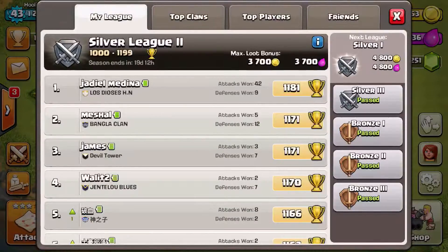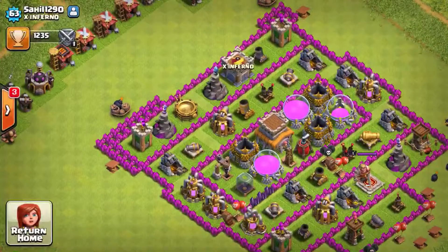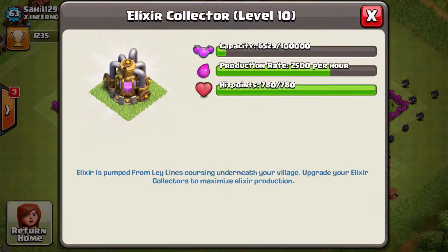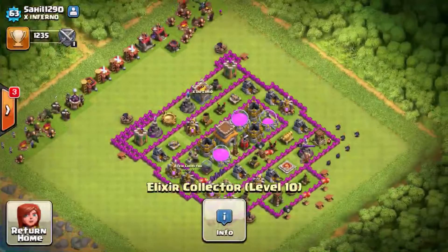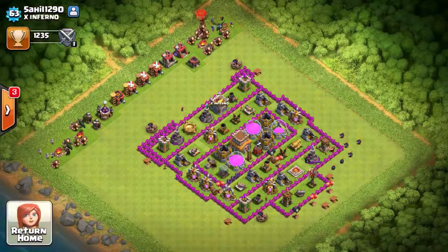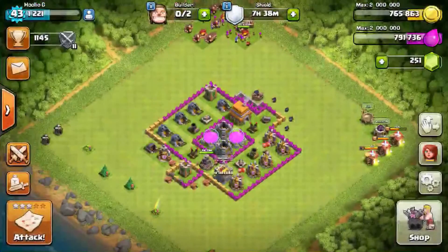Another way you can do it is by asking a friend or going on your other account and going to friends - this will also tell you an accurate amount. This is my other account by the way, on my other tablet.